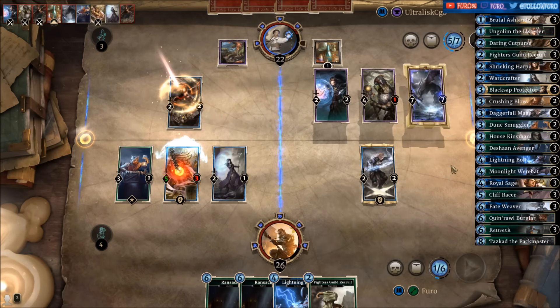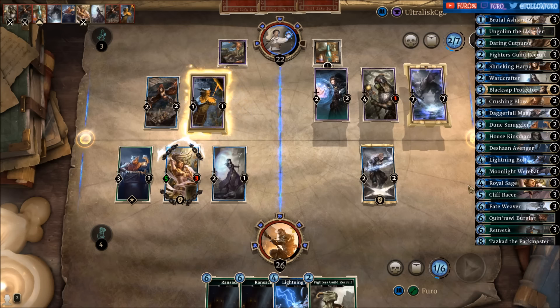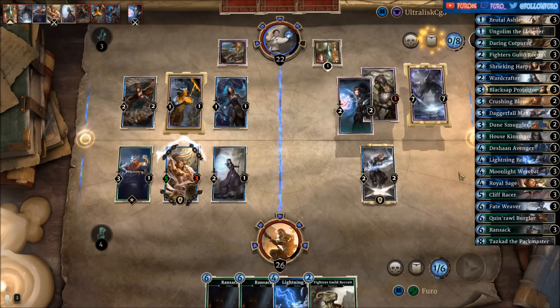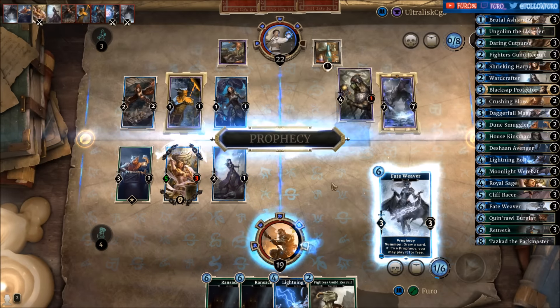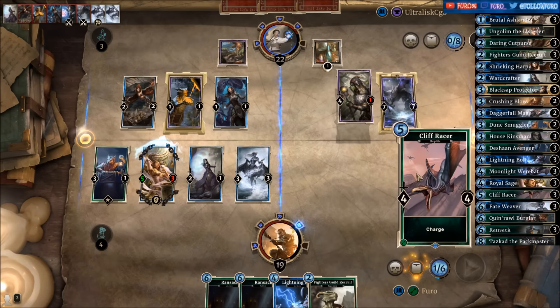Friend — another Harpy, strangling the Royal Sage. And the High Rock Summoner. Lots of low-cost cards. Interestingly, he was not attacking with the Nahagliiv. Getting the Fate Weaver — let's drop that here, and the Cliff Racer.